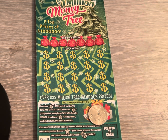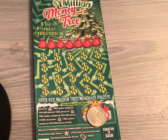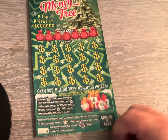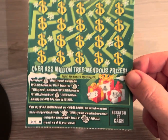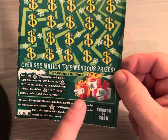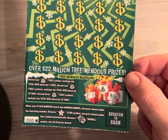Hey guys, Ziggy here with a black box special — one of the new $20 million money trees. As you can tell from the thumbnail, we found one Christmas tree, which means this is a five times multiplier, so at least a hundred on the black box special. As we like to say, triple zero. One tree is five times, two trees is ten times, three trees is twenty times — whatever we win, we multiply by five.